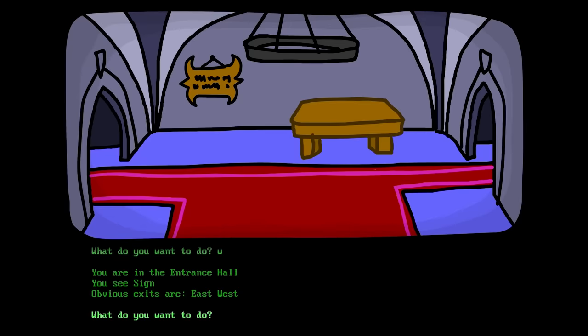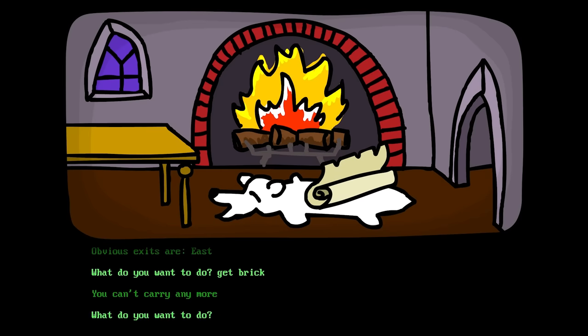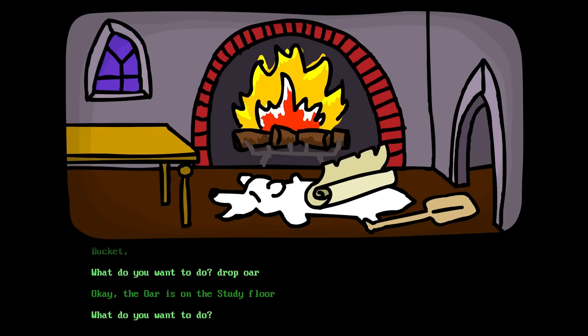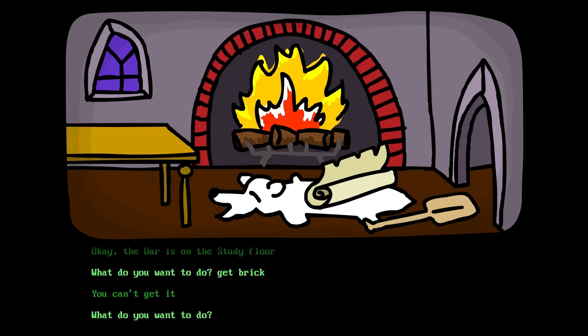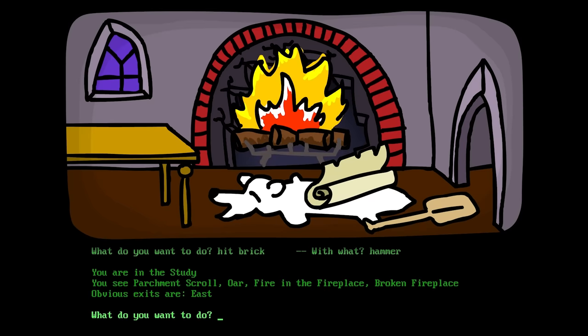Bookcase, entrance hall, study! Parchment scroll! Fire in the fireplace! Let's try this again! Get brick! Drop the ore! The ore is on the study floor! Get brick! You can't get it! Hit the bricks! With what? With the hammer — the sledgehammer! You're in the study — you see parchment scroll, fire in the fireplace, and broken fireplace! Sweet! Now maybe I can get brick!